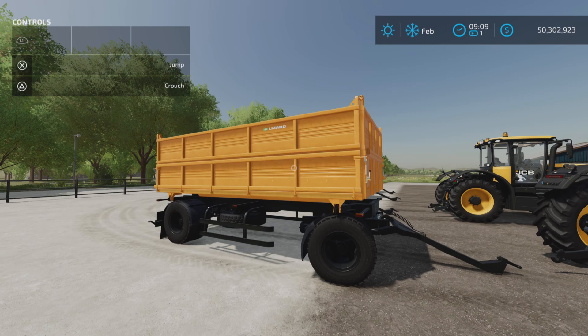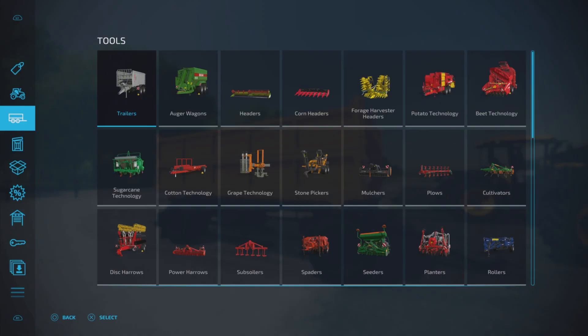Loony Farm Guy here, and this is the Lizard 8560 by R. Mihail on Farming Simulator 22 for all platforms — PC, Mac, and console. I'm on PS5 here on Rock Crawl for this test. This is 27.38 megabytes to download, 13 slots on console.